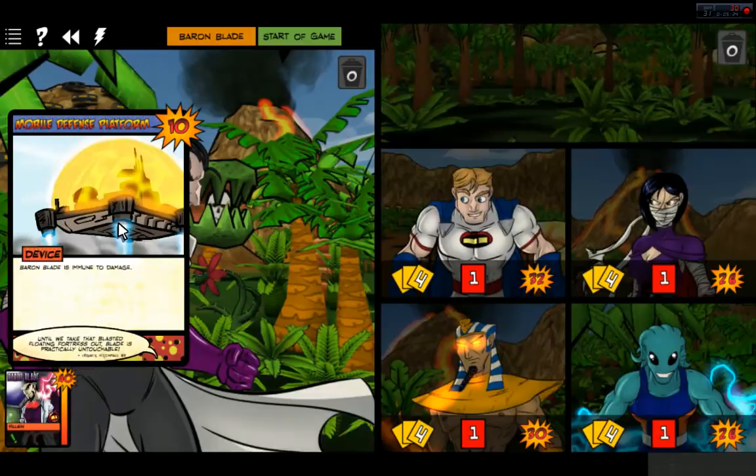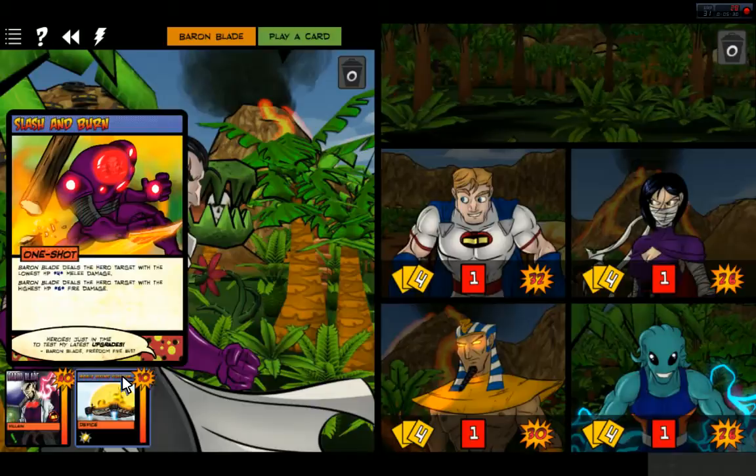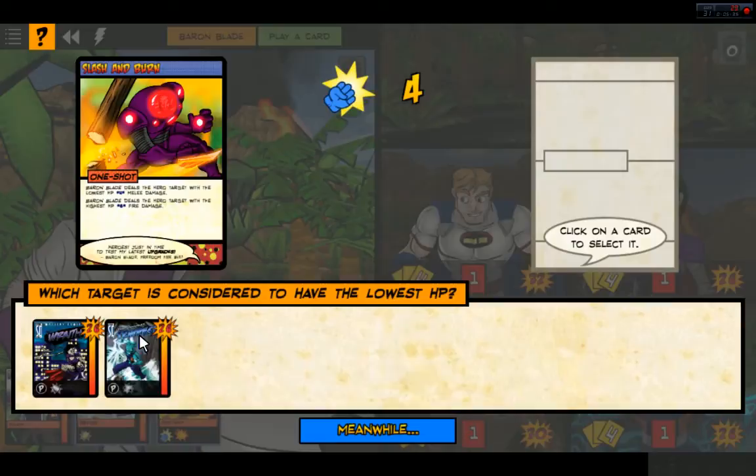Let's go ahead and start the game. Mobile Defense Platform, health of 10. Baron Blade is immune to damage. And Slash and Burn — Baron Blade deals the hero target with the lowest HP four melee damage. Baron Blade deals the hero target with the highest HP six fire damage.